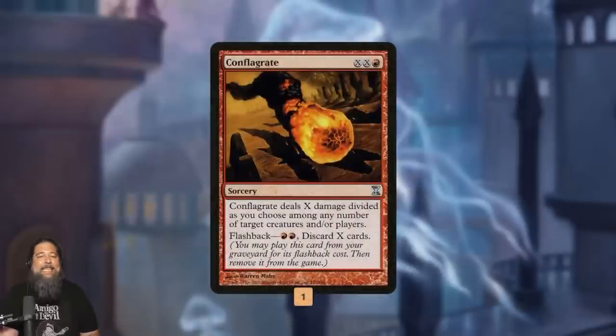The last non-land card in the main deck is Conflagrate, which is super weird. Double Red and X to deal X damage divided as you choose among creatures or players — absolutely horrible on its own, like three mana for one damage. But the important part is the flashback: double Red and discard X cards. We often cast it for one red mana to deal zero damage, or just Dredge into our graveyard. Then we flash it back for two mana, discarding all our Dredge stuff, and maybe close out the game with the last few points of damage.